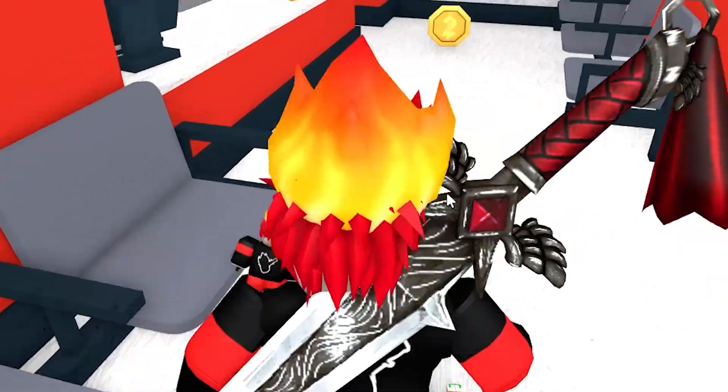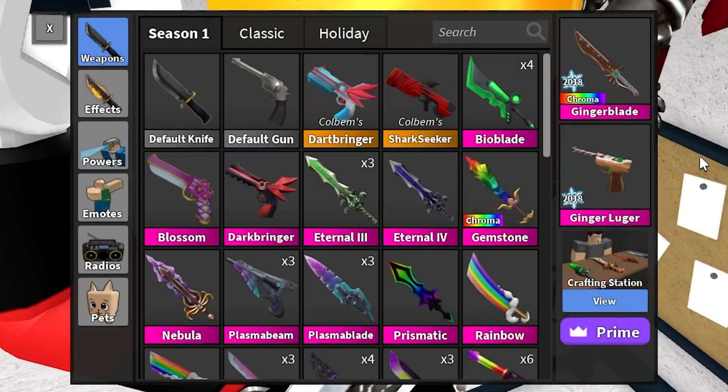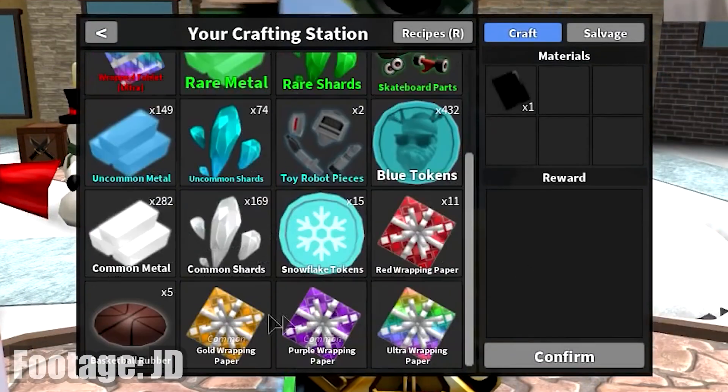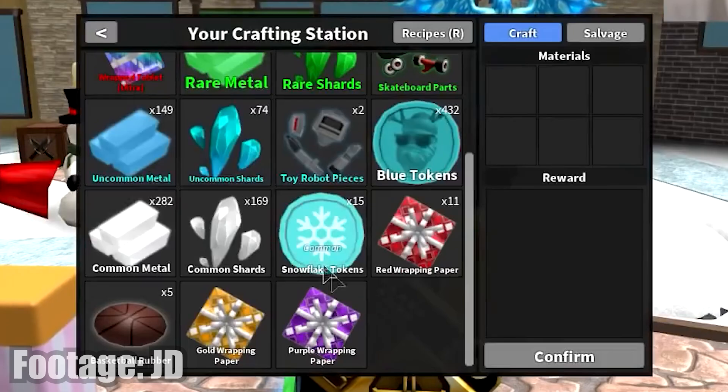Unfortunately, since this feature did get removed, I can't actually show you what my secret inventory looked like. I know I had some items, but I'll show a video on screen of what a crafting inventory looked like and what sort of items you could see there.